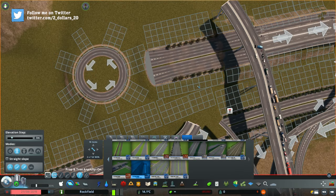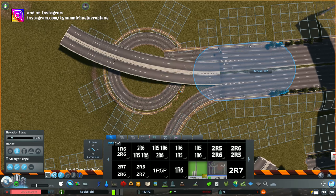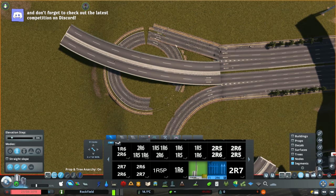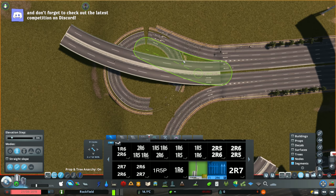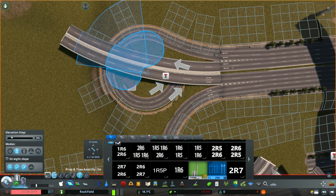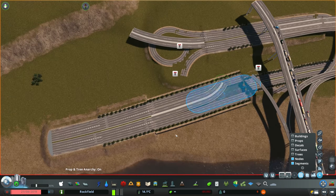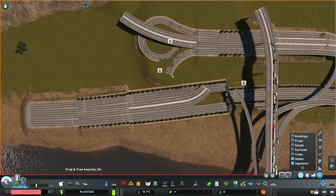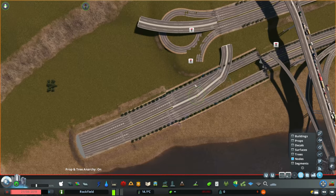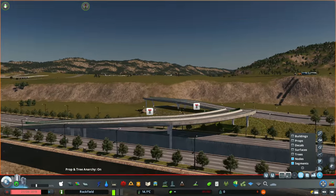I wasn't getting too hung up about where the roads are going to go — I just connected roads and it works, I don't know how but it actually works. Because there'll be lots of different areas like this, there are always good opportunities for cars to find a direct route. I also want to see quite a bit of traffic — I don't want squeaky clean roads. I'm turning off despawn so I don't want to see any cars despawning, I just want everything working as it would in a real city. Let me know if you try out these roads because they are truly amazing.